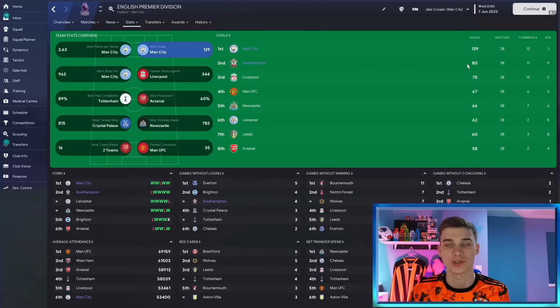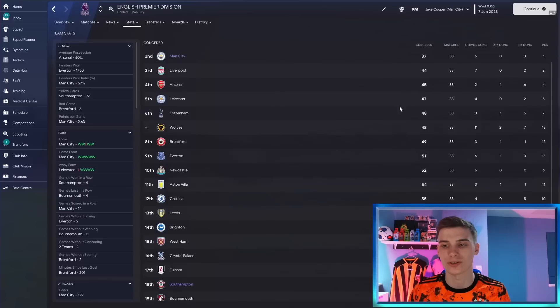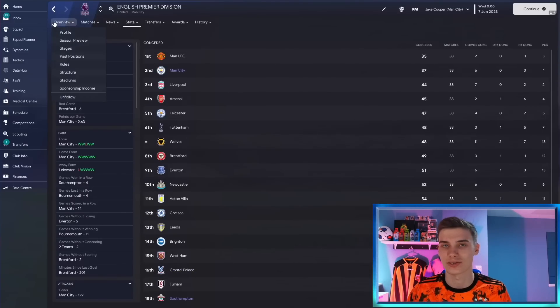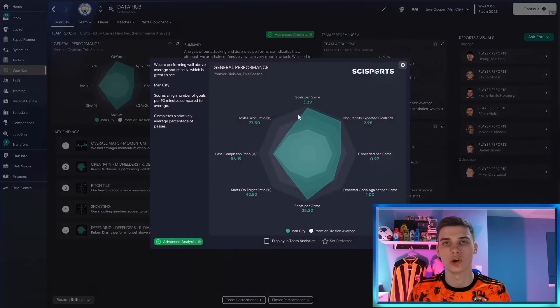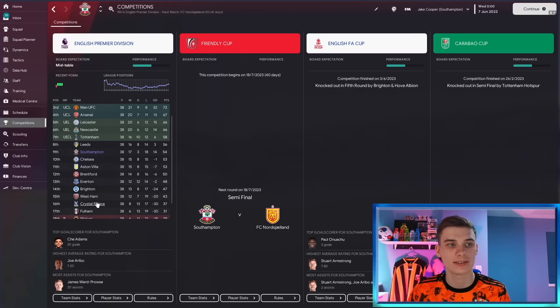Southampton also scored impressively with 80 goals. It's not the most defensive tactic in the world — you can see the quality of your players will have a big impact. Man City with a great defense conceded 37, while our Southampton team with the exact same tactic conceded 66. So you do need some decent personnel. In the data hub, City are averaging over three goals per game with good pass completion, creating tons of chances and having lots of opportunities on goal.